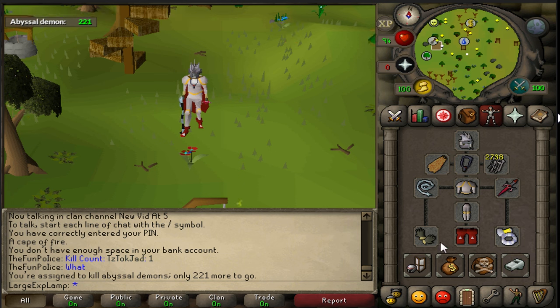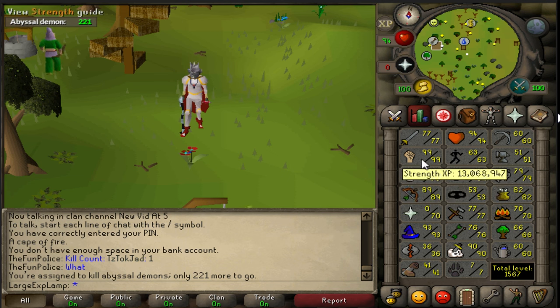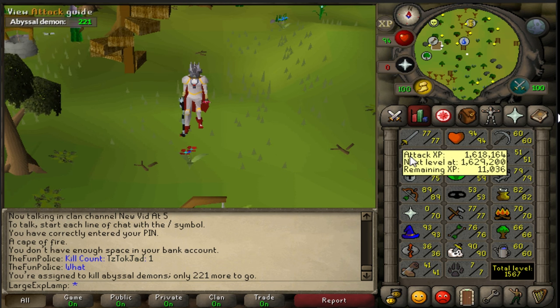But what we're going to go ahead and do today — this is a gear setup I'm going to be using, just so you guys know. We're also going to be using these stats: 99 attack, 75. Really, these are the only two that matter.